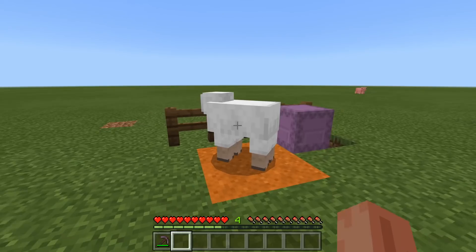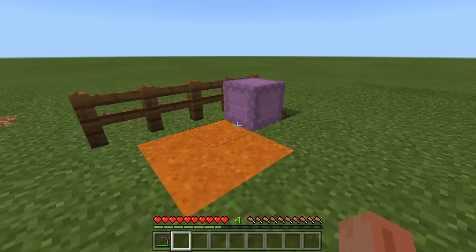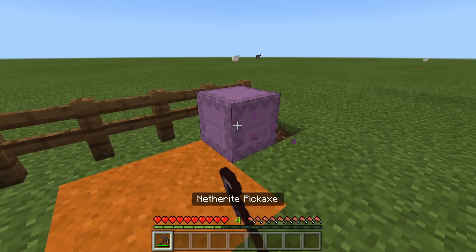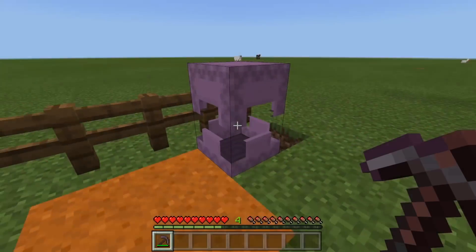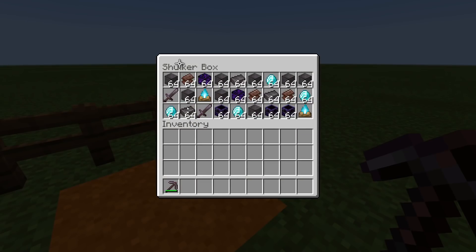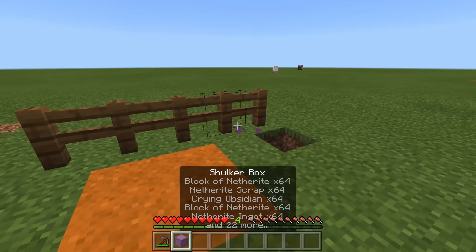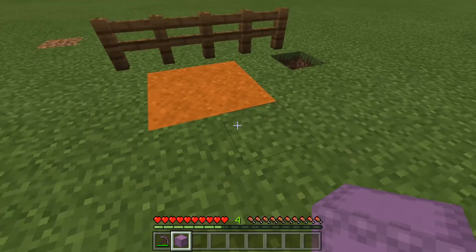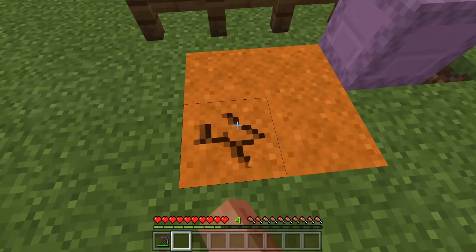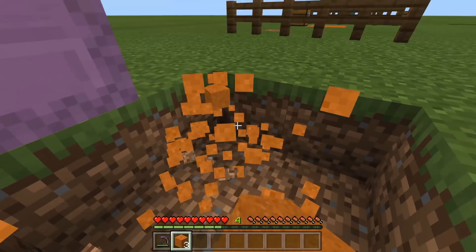First things first, I'm going to go into survival — you guys know these all work in survival. We're going to get our pickaxe and break it. We've got a shulker box here full of the items we want to duplicate. We're going to break the shulker box, hold it, place it on the floor, and go one, two, three, four.